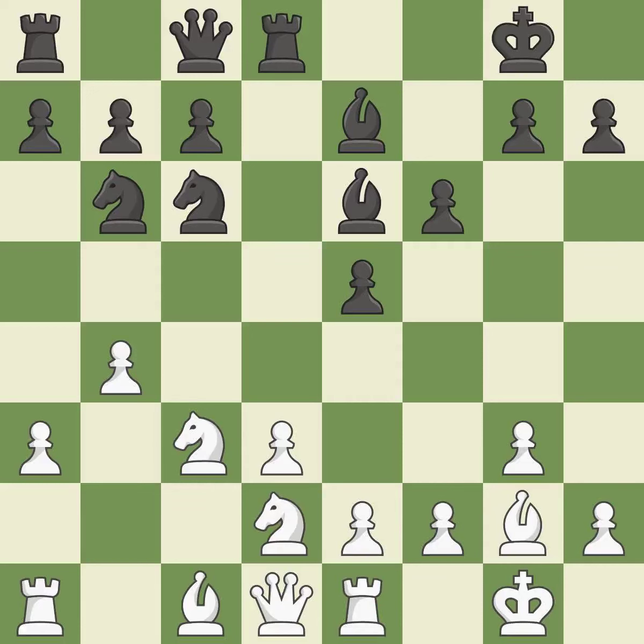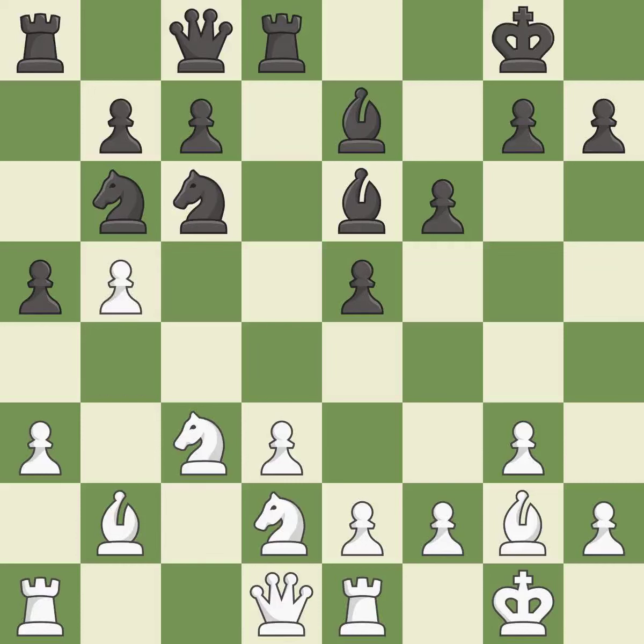Very precise — it is best. This activates a bishop by developing it off of its starting square — it is excellent. This is the strongest option and it is best. The opposing knight is kicked by a pawn and must now move or be captured — it is best. This move puts the knight on a safer square. This kicks an opposing knight — it is best.